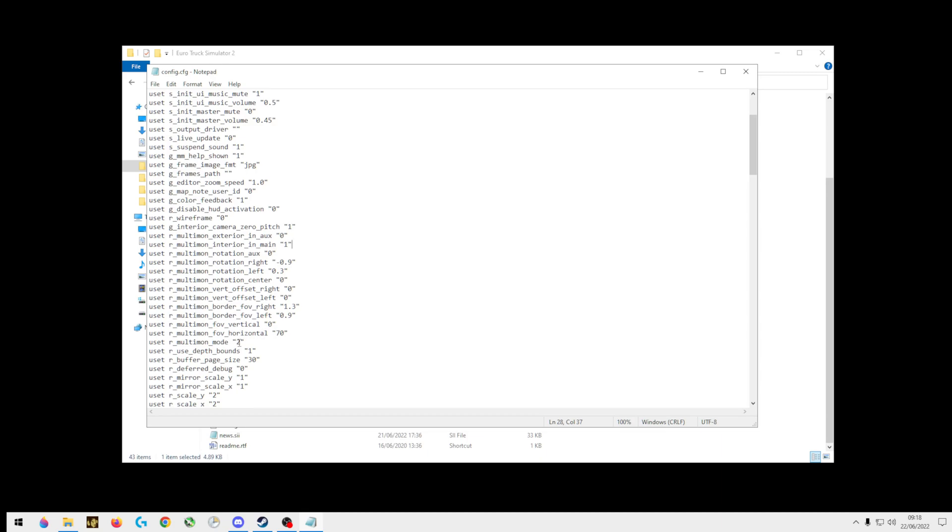What you need — this is really important — you need to set 'multi' from 1 to 2. I don't know what it's set to by default, but if you select 2, that's your triples mode. Number 2 is triples. And you want the FOV set to 70.